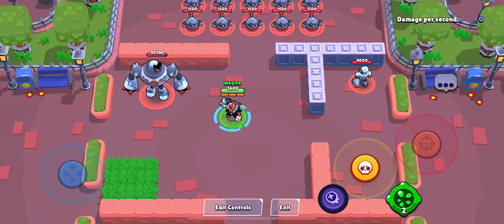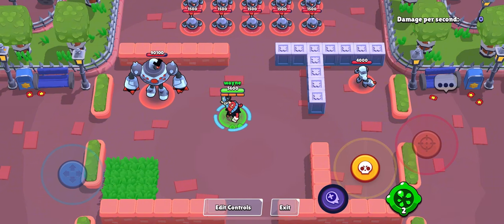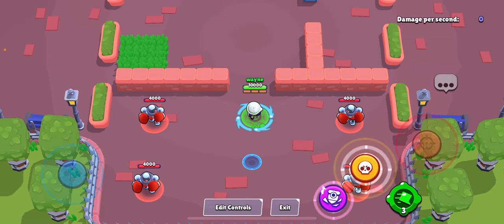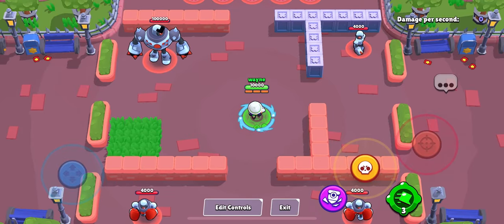I don't know if I said this yet, but I'm not really counting the damage — unless the description says the damage, I'm not gonna say by how much more percent the damage is. Now we have Jackie, the last brawler. For her hyper charge, it slows down the enemy by 1.5 seconds.